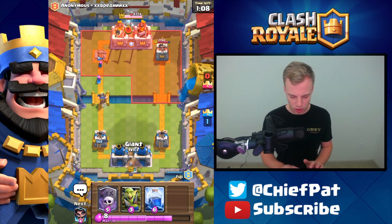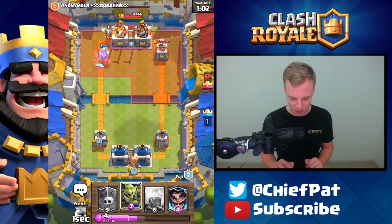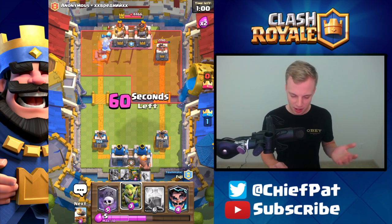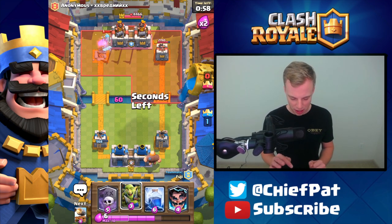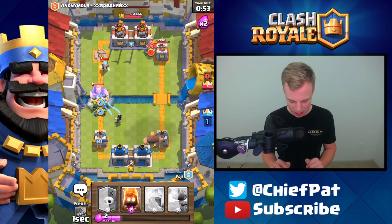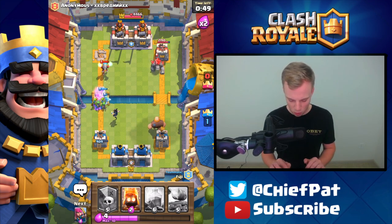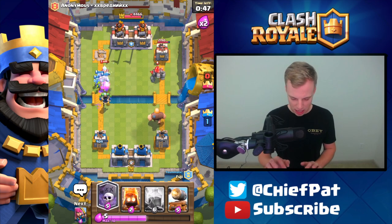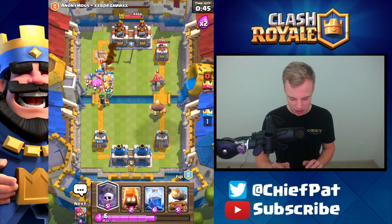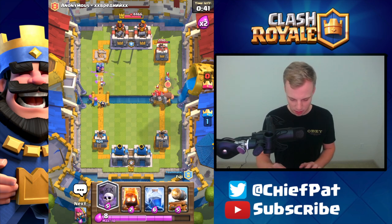Let's set up a Giant push so we can use our Graveyard. Unfortunately, we do have two King Towers to deal with now, so it's not going to be as fun trying to get the Graveyard down, even though we haven't even played it yet. But as shown by the first tower, we don't need the Graveyard to pick up the victory. Here goes E-Wiz, here goes Goblin Gang. Royal Giant might only get one hit against this — yeah, one hit's going to be all he gets. Let's get ready in a moment.